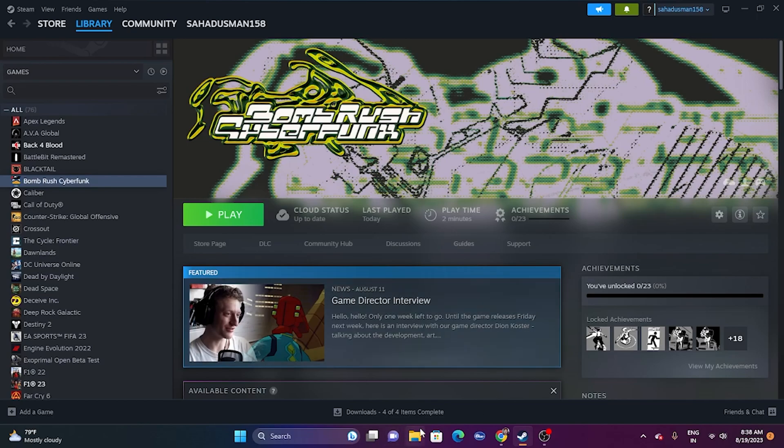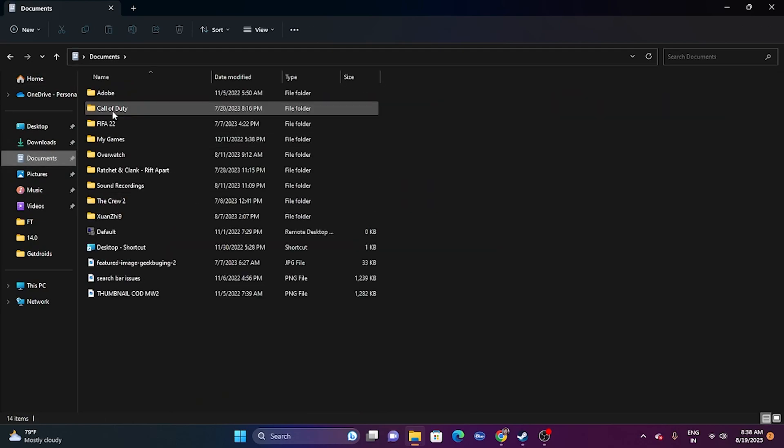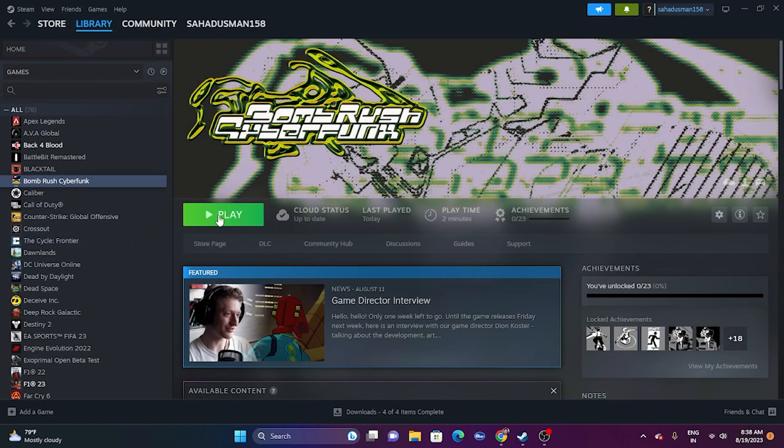If the issue is still there, try deleting the saved game file. Go to File Explorer, go to Documents, find the game's folder, and delete it. Keep in mind that deleting it means you will lose all your game progress. After deleting, try launching the game again.